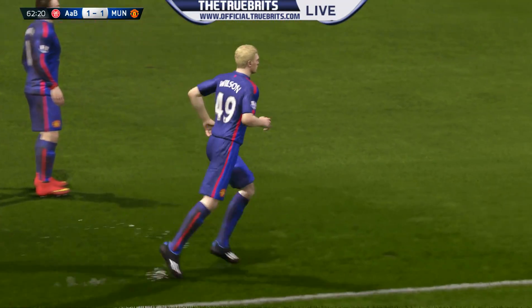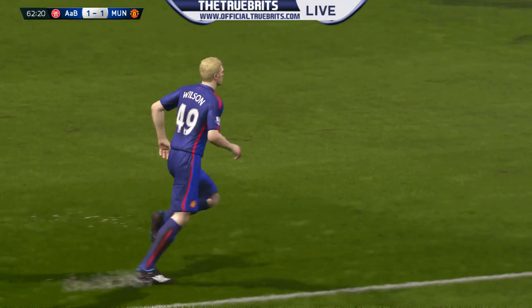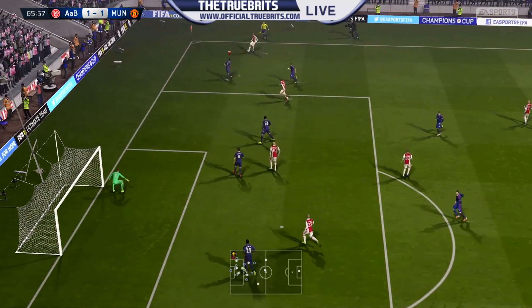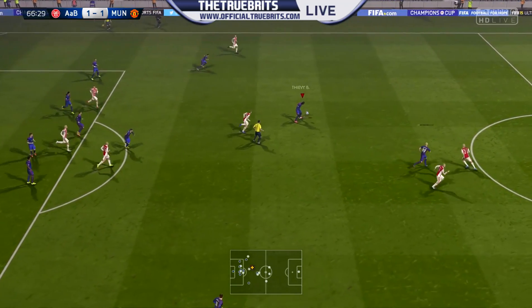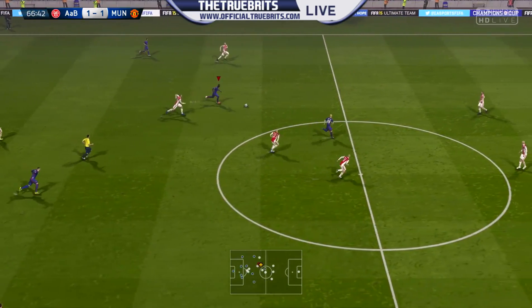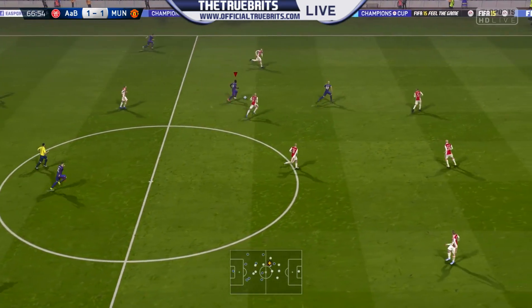Louis van Gaal has seen enough — Wilson coming on along with Valencia. The ball is swung and Varane clears it away. James Wilson finding Tievi — they have switched formations as well now with a 4-4-2.